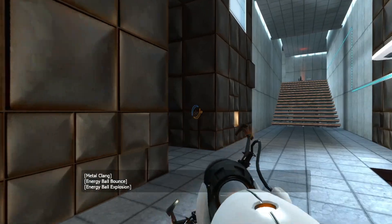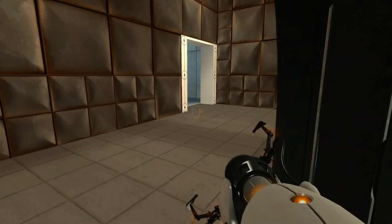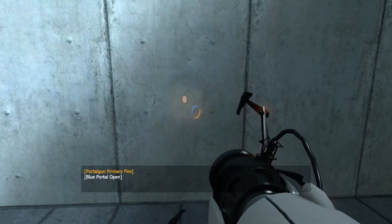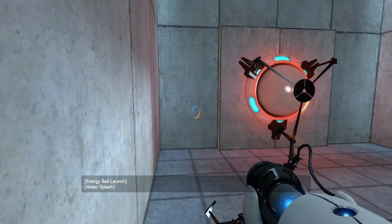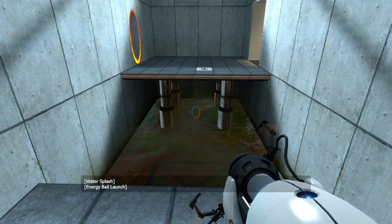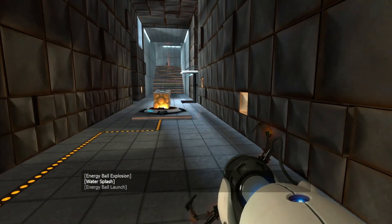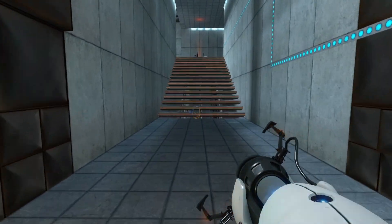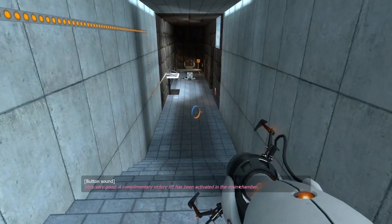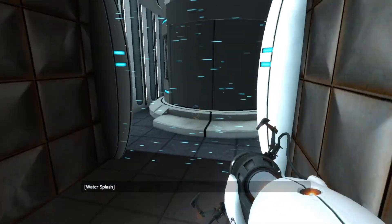I hear some mic spamming. Okay, so you gotta get up there. I see — the energy pellet is over there. Wait, what? Okay, so it's the orange portal I gotta fire so the energy ball can get into it. Very, very good. A complimentary victory lift has been activated in the main chamber. Water splash?